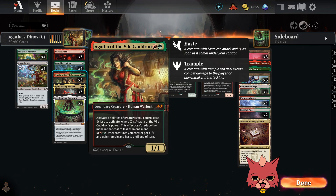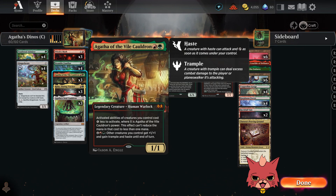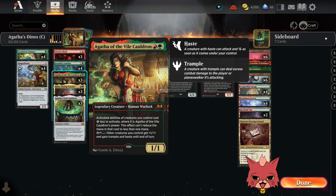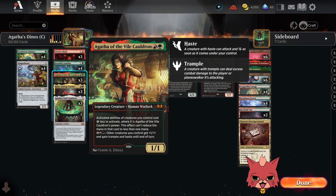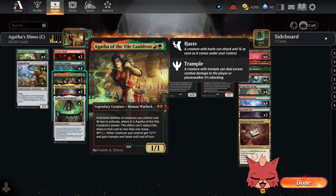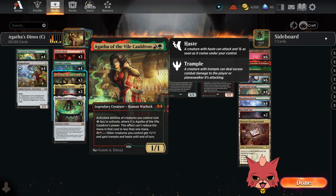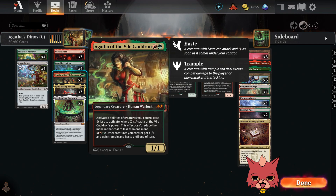Really cool build-around card. It has an activated ability at the bottom: for four, a red and a green, other creatures you control get plus one/plus one and gain trample and haste until end of turn. Agatha makes itself cost less too since it says 'activated abilities of creatures you control' — that includes itself — so it's technically like three, a red and a green. It gets cheaper as you buff it and we have ways to do that.